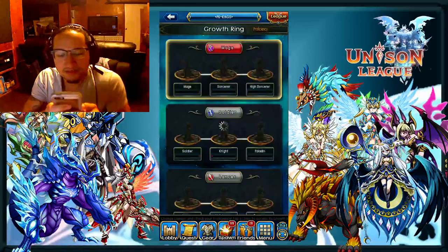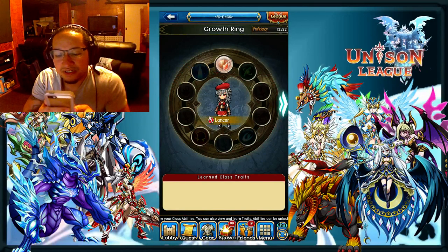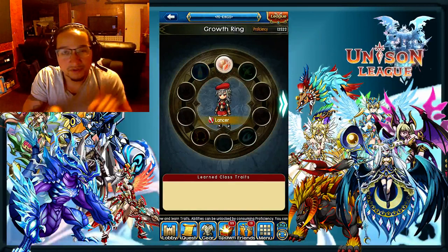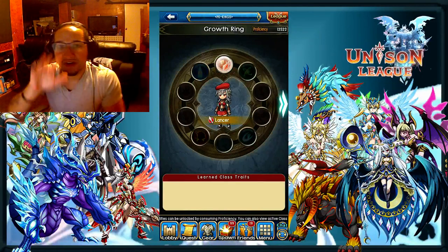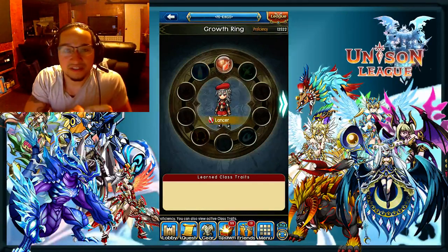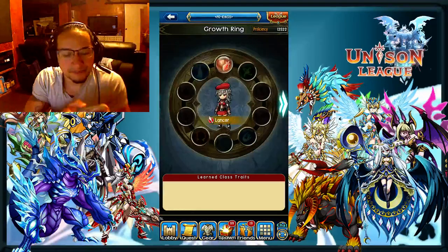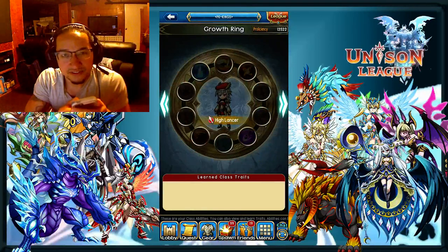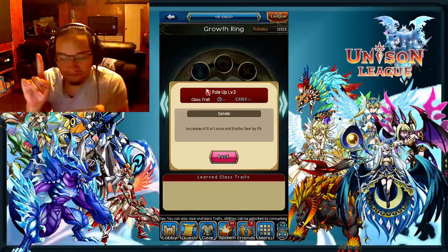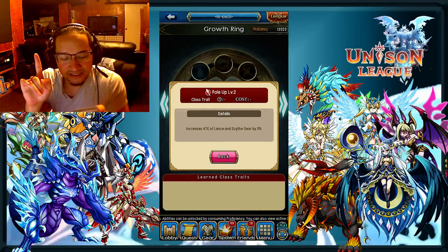Let's go ahead and get into the class of the Lancer so I can show you exactly what I'm talking about when it comes to the skills and the gear that you need. The first thing you need to know about the Lancer is having 5 lances or scythes is imperative to becoming a high-level GBG or successful in any endeavor as the Lancer. Min-maxing the Lancer requires these weapons because the pole up increases the attack of lances and scythes gear by 3%.